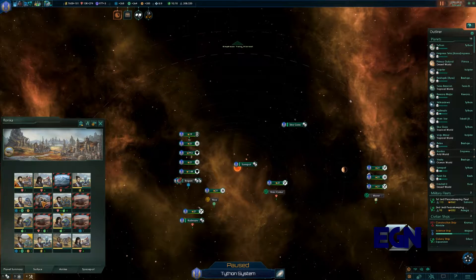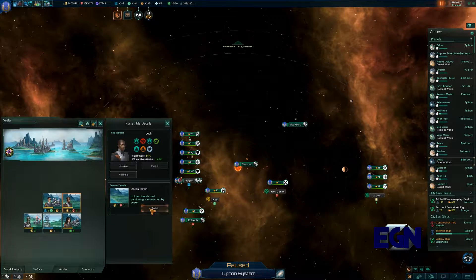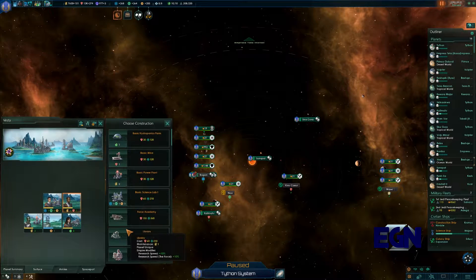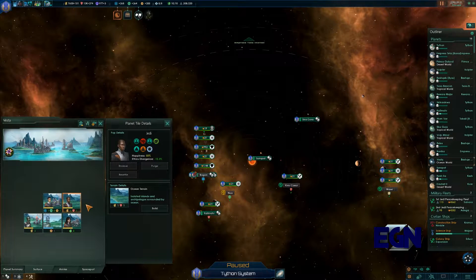We're just going to go through and improve all of this stuff and hope that it works. This is where we find out they're actually ridiculously expensive and it just crashes our economy — and then we all cry. Distinct possibility. It has happened in the past on other games where I just haven't tracked the maintenance correctly and then suddenly everything goes to pot, which is never fun. Let's actually have a look at this library — it's only got a maintenance of one. You can only have one per planet.